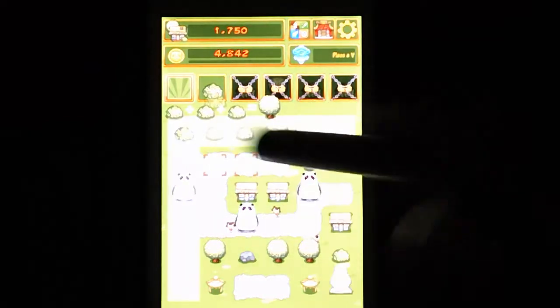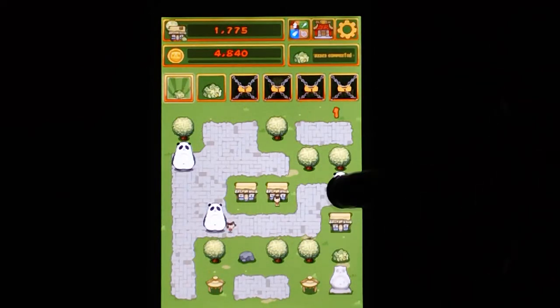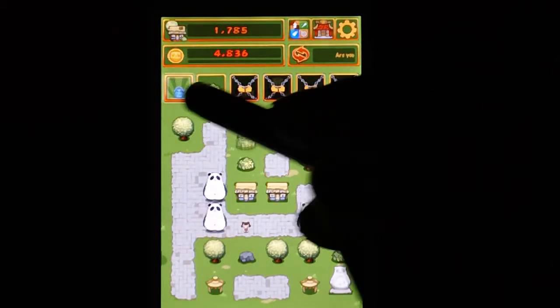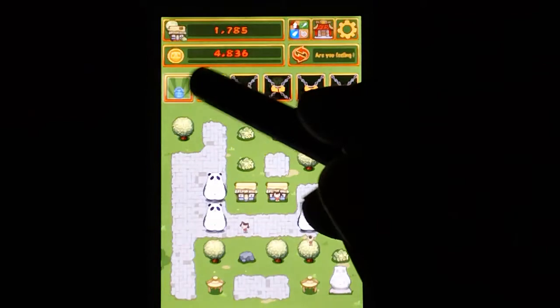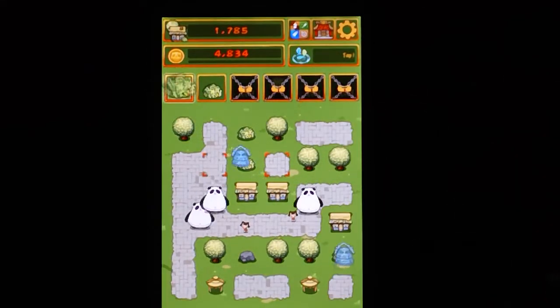If you don't quite get it yet, just watch me play. I'll play through it until I either lose or lose interest. This is the one that takes stuff away, this guy right here. I can't put it on anything right there, but if I put it on a stone panda, it takes them away.